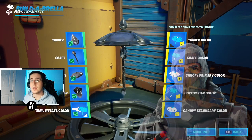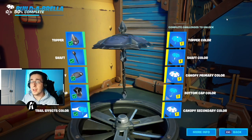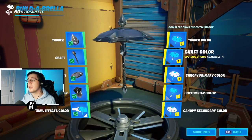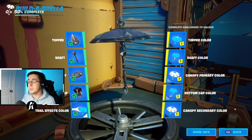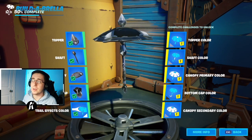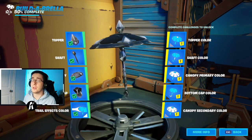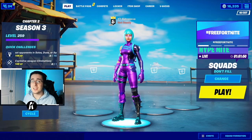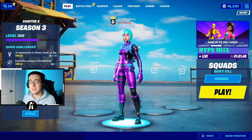For our last set of exclusive skins we're covering the Switch Prime skin Havoc and the third edit style of Rogue Spider Knight. The main colors are gray and black. For the first design: top color black, shaft color black, canopy primary and bottom cap color gray, and canopy secondary color black. Switching the colors: top and shaft color gray, canopy primary and bottom cap color black, and canopy secondary color gray. That's it for today's video — if you liked the designs make sure to like and subscribe and I'll see you next video.